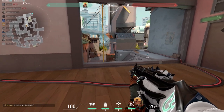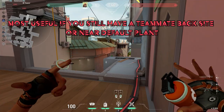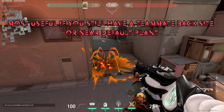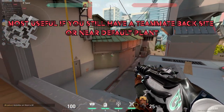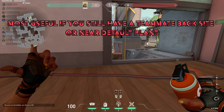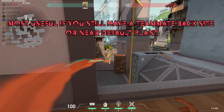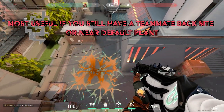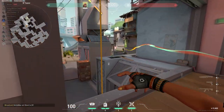So if the enemy team is about to enter site, you can just throw it at garage entrance — super simple. Next, you can aim behind pillar; aim at the ground to get right behind the pillar. Otherwise, you can aim a little higher to get over the Sage wall. Lastly, no brainer again: back site.